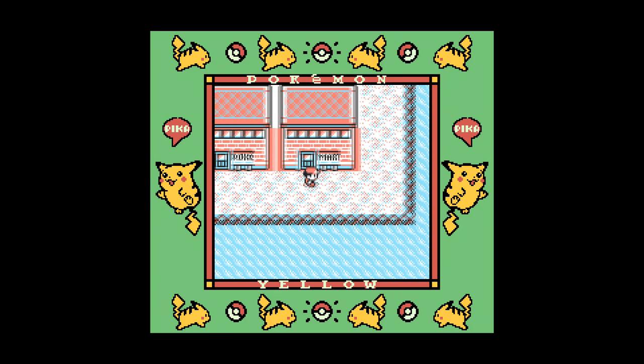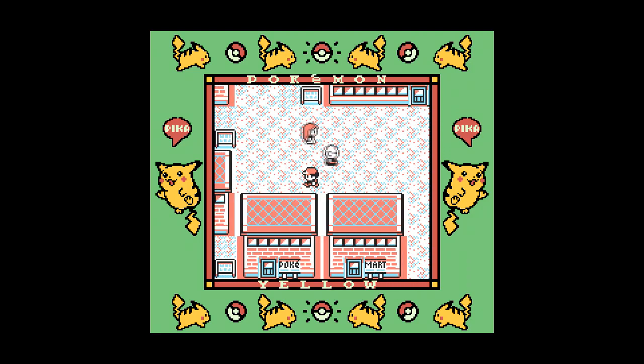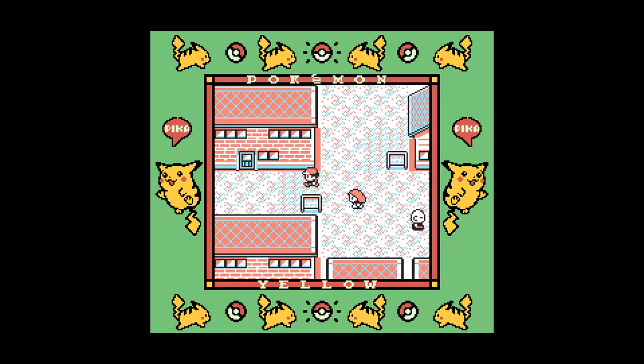Now that we're in Cinnabar Island, we head to the Cinnabar Mansion at the top left. It's a pretty cool place — got dittos and people to kill, which are very important.